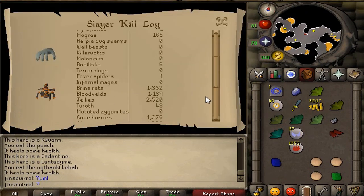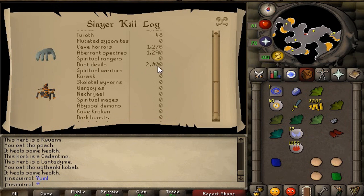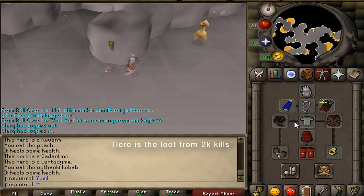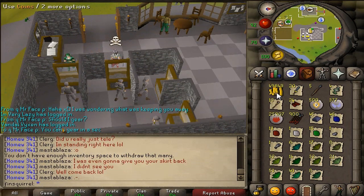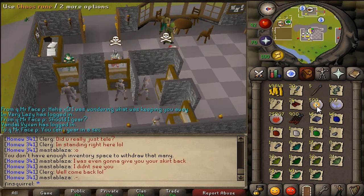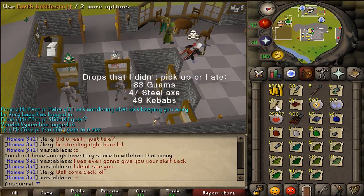Even though I love to be here and I love to kill these dust faces, every fun time has to end at some point. So it is time to check my loot from these dust blowers. So many herbs — I only picked up Harralanders and up. I love those gems because they are free crafting experience. And look at those fire runes.